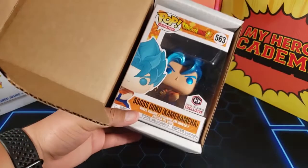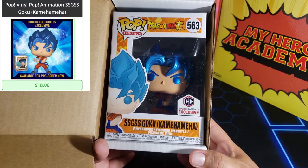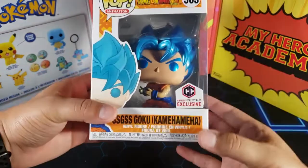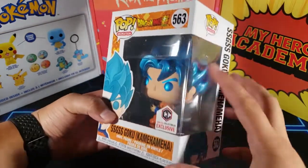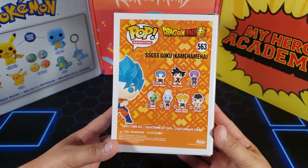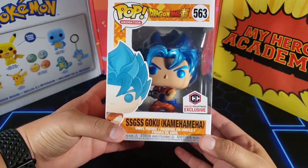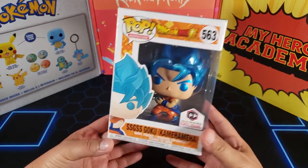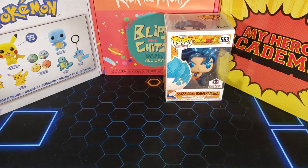Alright, so we got Super Saiyan God Super Saiyan Goku — pretty cool! This is a Chalice Collectibles exclusive, so we at least got a pretty cool pop. It looks metallic, pretty nice. I've been getting a lot of Dragon Ball pops so my collection keeps growing — I don't mind it. Dragon Ball is pretty cool. I would say not worth it just yet though, we really want that Ochako, but I guess Dragon Ball is always good.